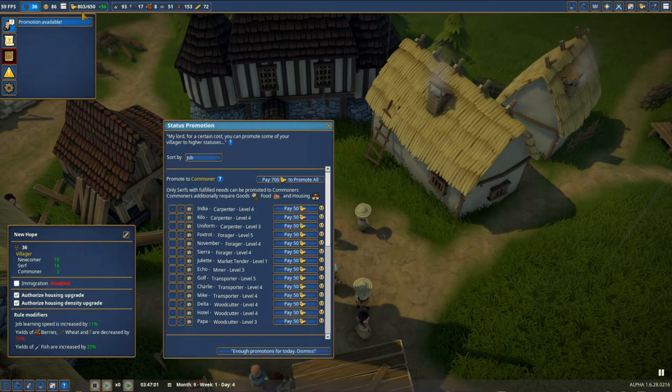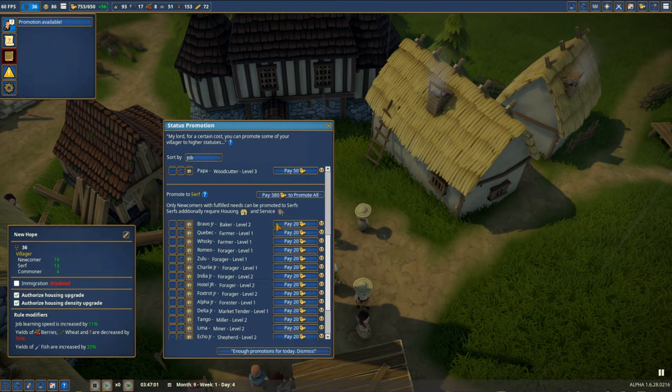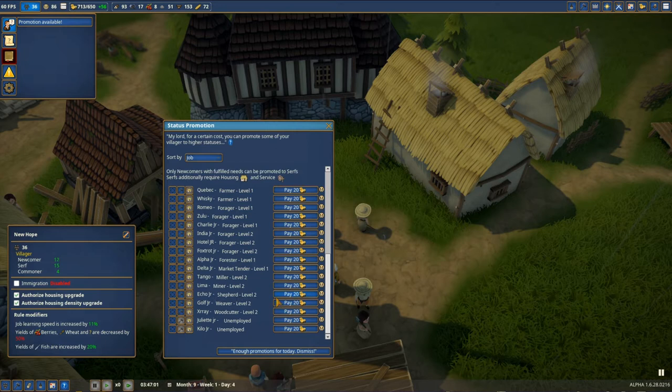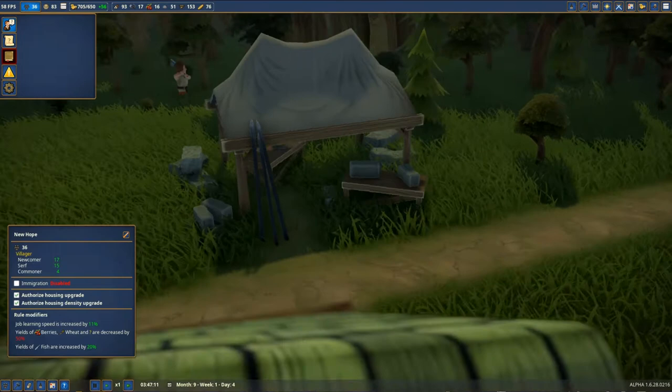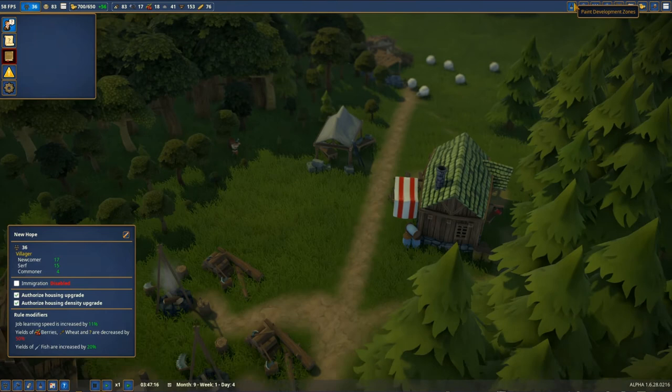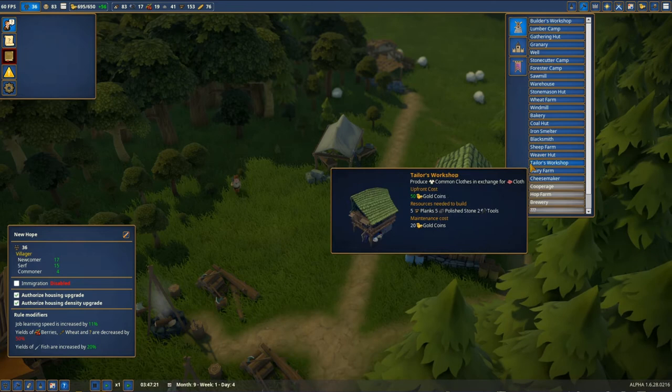We have 800 over 650, so we're over the limit. We can make one additional commoner — level five, why not — and then advance like two serfs. We're getting closer to 20 but I don't want to waste all the money, so that's enough. With the stonemason camp we're gonna hire one person to make polished stone for us finally. We have the weaver hut and we're also going to make the tailor workshop.